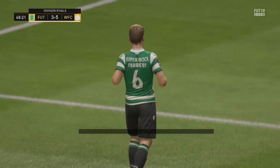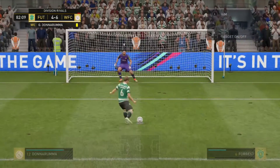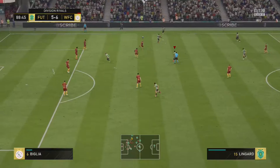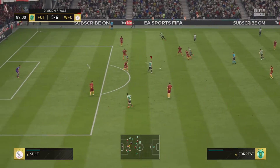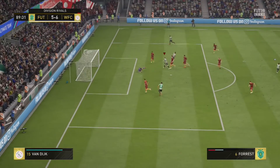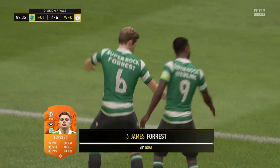His physical section is a little bit disappointing. His stamina is high, although most people will be using Forrest as an impact sub so that's not really relevant. His low jumping and low height means he's not going to win anything in the air, and Forrest isn't exactly the strongest either. The other thing slightly disappointing about Forrest is the fact he only has a 3-star weak foot.